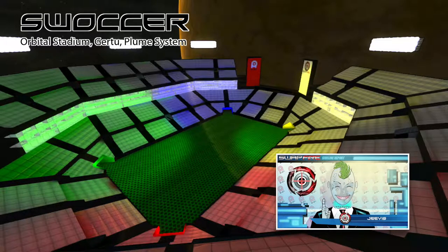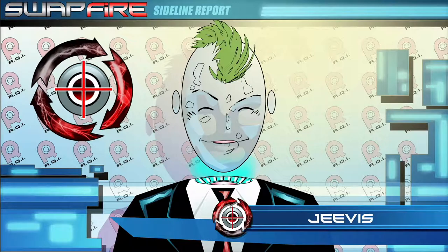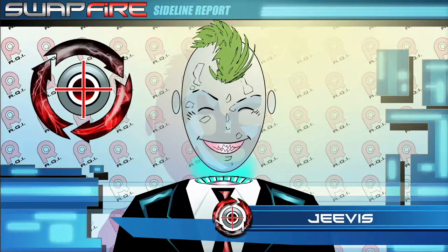Now it's time for Swalker, one of my favorite modes and the last of the familiar game types that we'll be covering today. This is a fast and furious mode based on traditional soccer that requires precision aiming and 360-degree situational awareness.